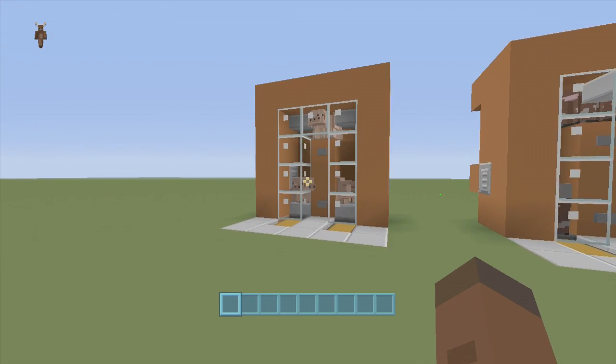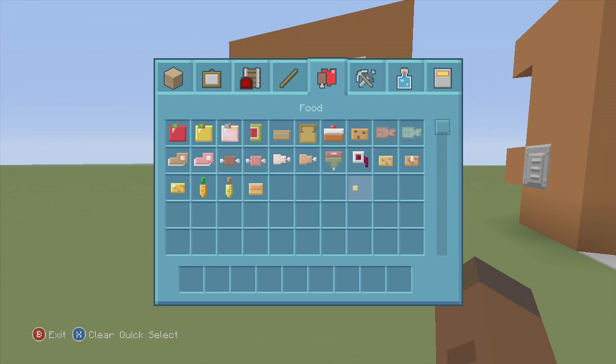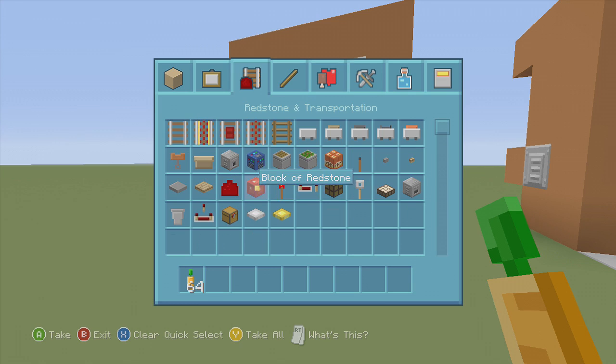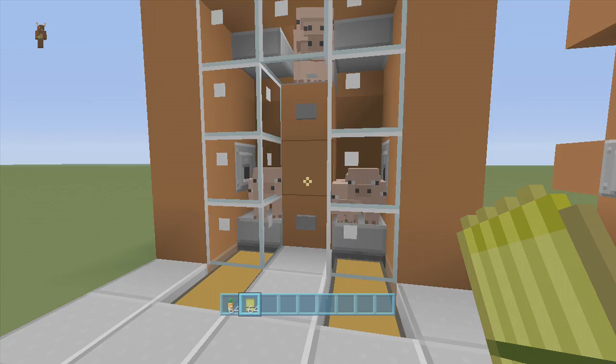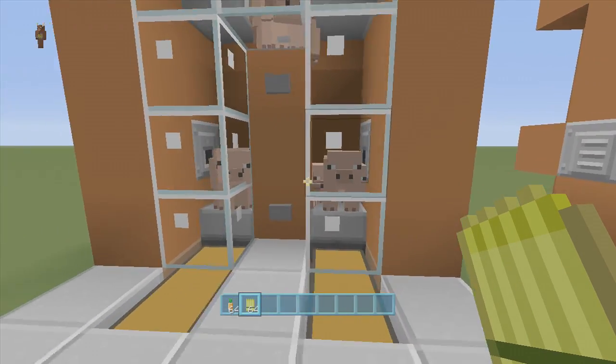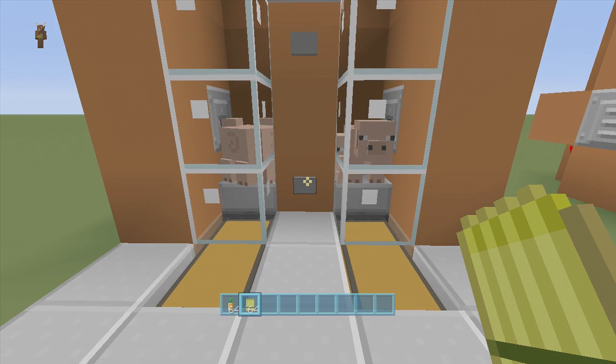Over here we have some pigs. Pigs like to eat carrots if you did not know, and cows of course like to eat wheat. So over here we have our pigs — some adult pigs, some baby pigs — and then we have our pigs up top. Let's just cook these pigs real quick to show you how you cook them.